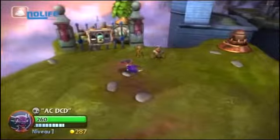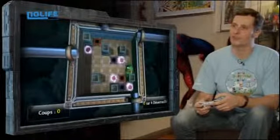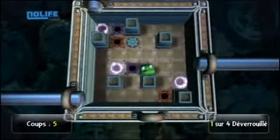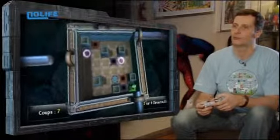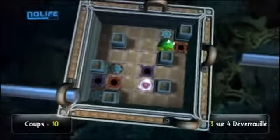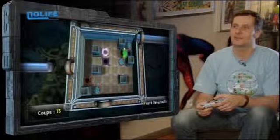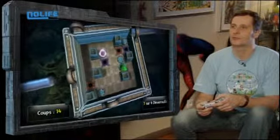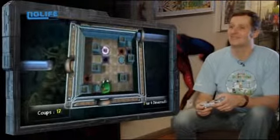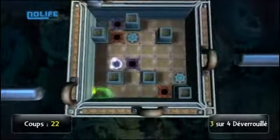Là, il va falloir que je me débarrasse de l'artillerie. Derrière, regardez, encore un petit trésor — je vais ouvrir cette grille. Je vais tourner pour rentrer dans le trou marron qui va me ressortir de l'autre côté. Je vais aller dans le trou violet, faire mon petit demi-tour. Je me revoilà dans le trou violet, mais j'ai raté les petites perles sur le dessus. Pour l'atteindre, finalement, c'est pas si facile — il faut que je retombe sur le violet, qui est une sorte de téléporteur. Comment je vous disais que c'était pas facile !